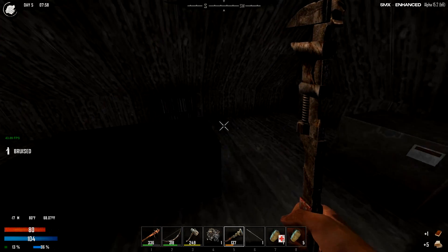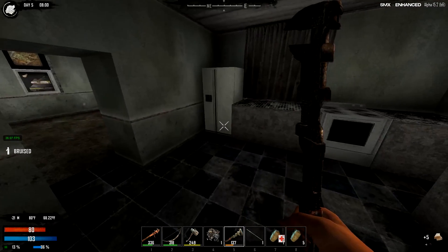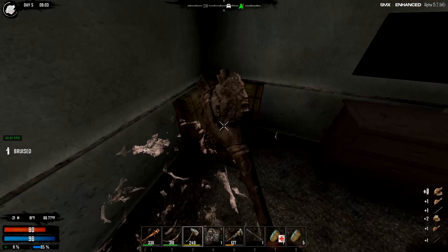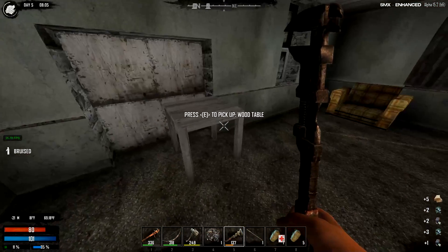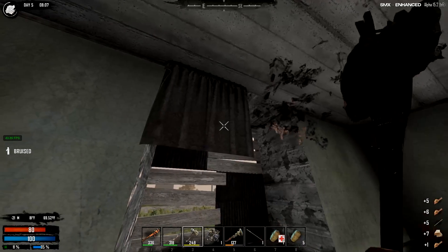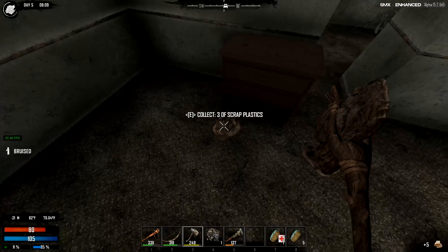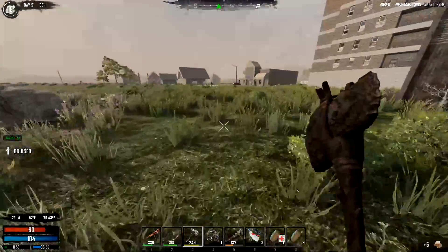We haven't found all 10 yet, so I'm going to move on to the next house. I'll keep the books — two books and a pen, or two pens and a book at a research desk allow you to duplicate a recipe. I've been saving them, I just don't want to use what limited inventory space I have right now for them. I'm going to head into the shack directly across from the Shotgun Messiah — I don't know if you've looted that yet. No I have not, okay, I'll follow you.